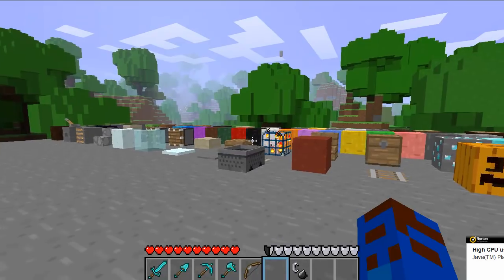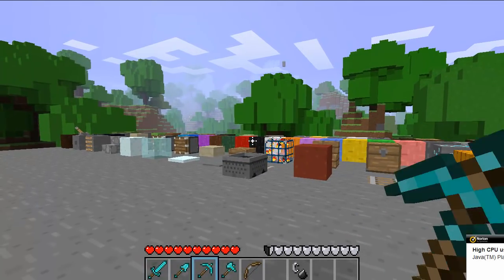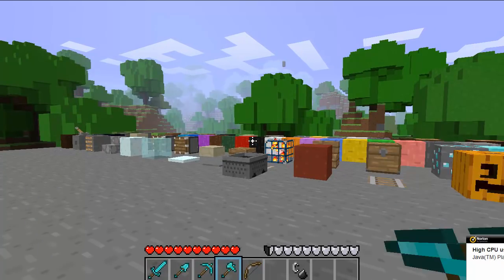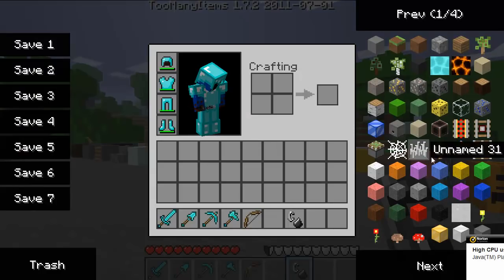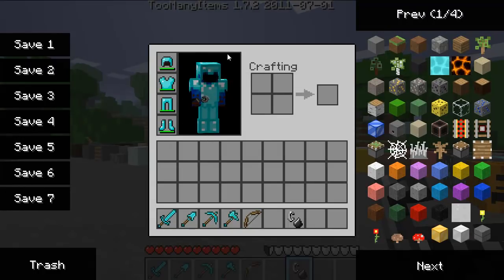I'm going to show you the other items that I have in my hand: the sword, shovel, pickaxe, regular or wooden axe — axe for wood — a bow, flint and steel, your hearts, your armor. This is how armor looks on you — basically the same from the other one.